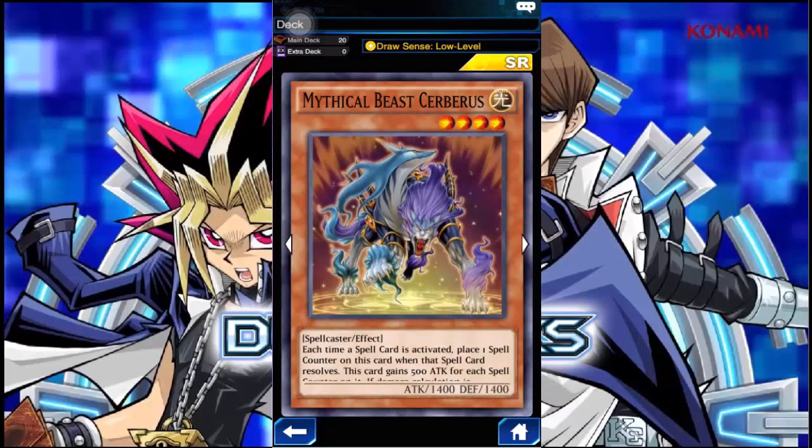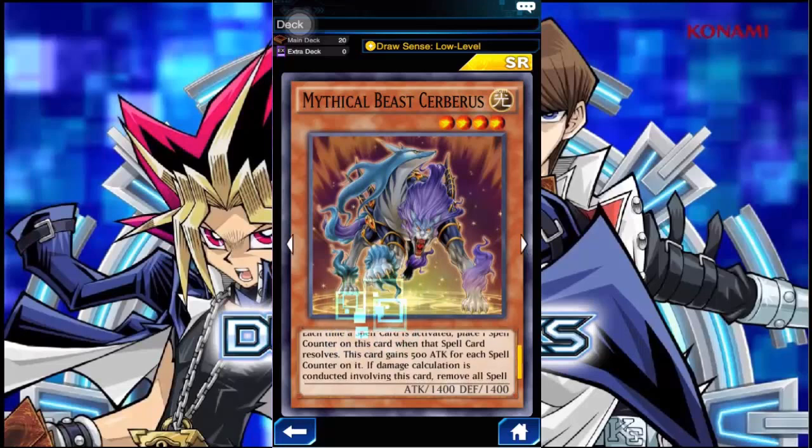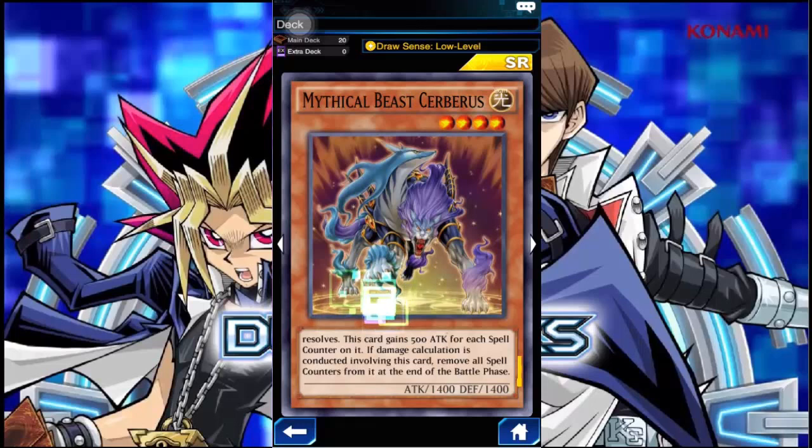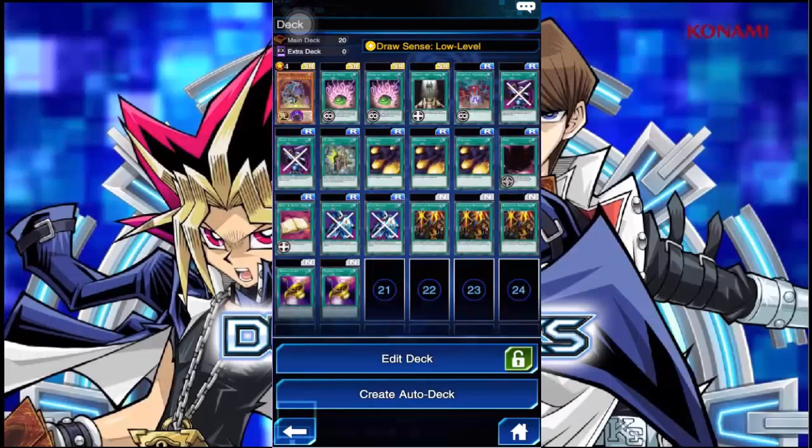The problem is because of Majestic, based on Cypress, or — well, his original name is Hellhound, which is the Gatekeeper of Hell. As you can see, if we read the description: each time a spell card is activated, place one spell counter on this card. When the spell counter is over this card, it gains attack for each spell counter on it. If calculation is collected involving the battle, it's a skill that people wanted because it can do a massive amount of damage.